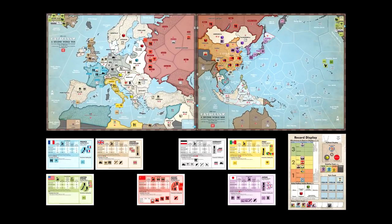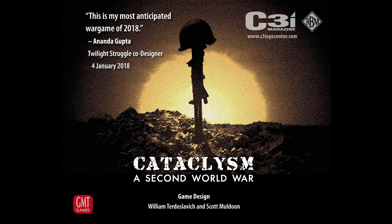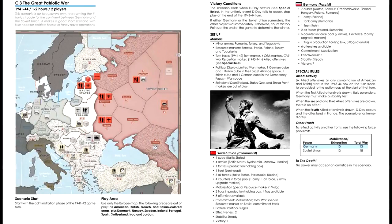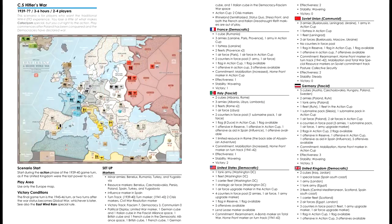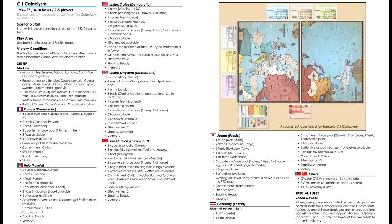Cataclysm is a tabletop war game being released by GMT Games this month. If you have any questions while watching, check out the links in the description for the rulebook, the playbook, the GMT page, and the BoardGameGeek.com page. The game has many scenarios, but the main campaign game starts in 1933 and ends around 1945. This takes roughly 6 to 10 hours to play.